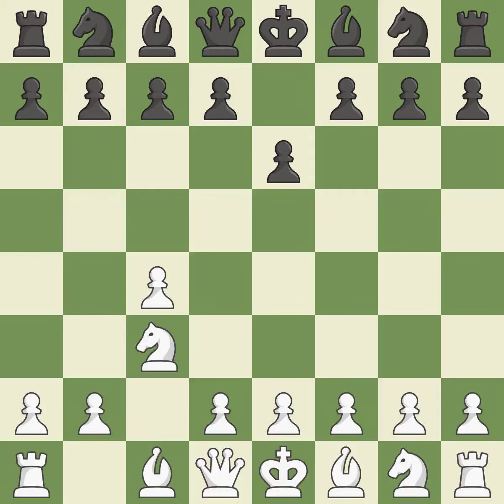By doing this, a knight moves out of its beginning square and into the action, developing it from its starting square and activating it. The e4 square occupies space in the middle, rules the d5 and f5 squares, and promotes the development of the light-squared bishop.